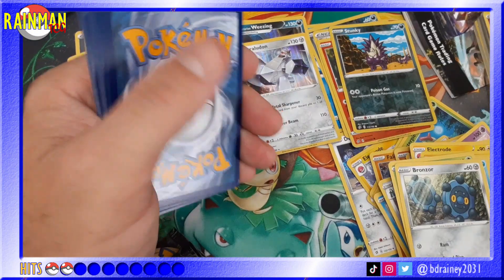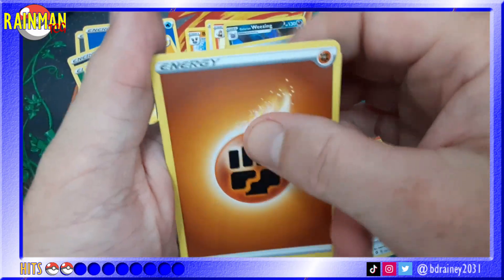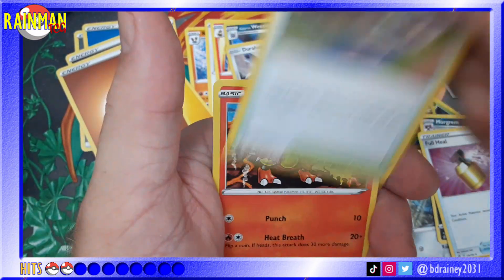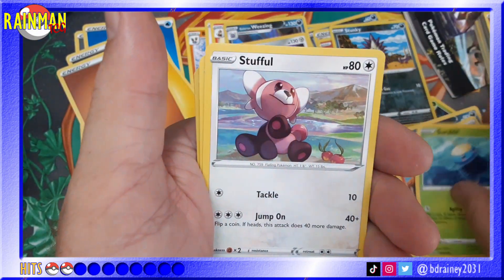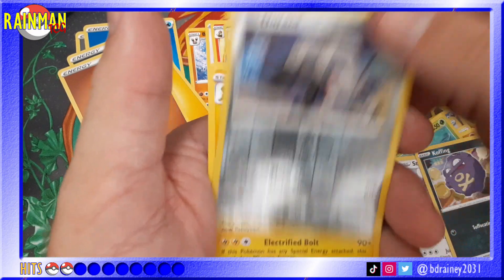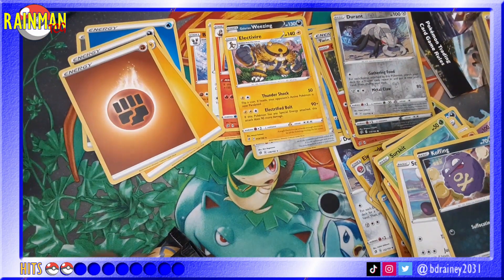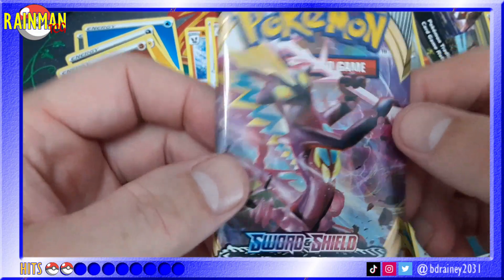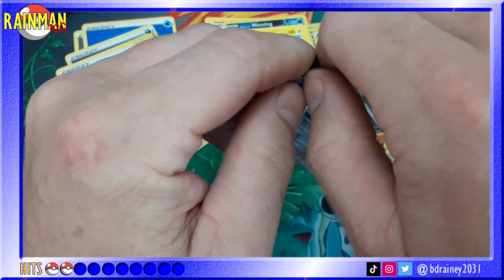There's the code card. Four to the front — it's fighting energy. We have Morgrem, Full Heal, Training Court — that's going on one of my decks — Magmar, Galarian Yamask, Surskit, Stufful, Cufant, Durant, Reverse Holo, and an Electivire. I'm starting to get cards I don't have — awesome. Still never pulled Drampum. It is an electric toxic guy — Toxtricity, amped up.